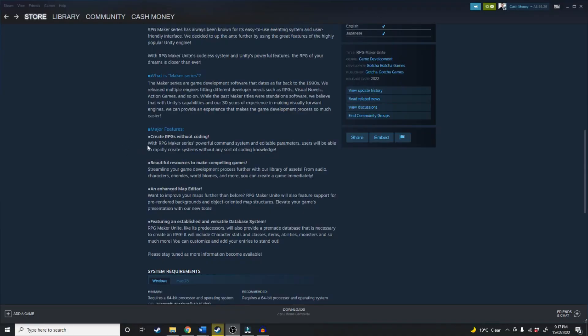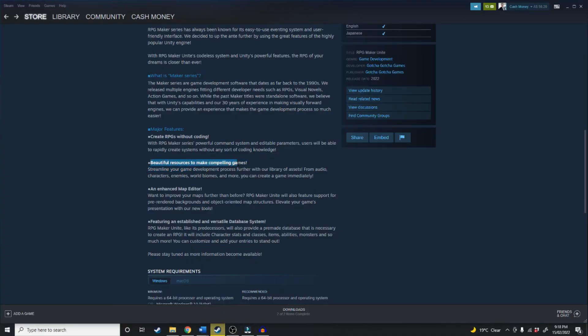Now I want to talk about the features — there's three features and one FEATURE. First: create RPGs without coding. With RPG Maker's powerful command system and editable parameters, users will be able to rapidly create systems without any coding knowledge. Usually RPG Maker has that — that's the plus. Second: beautiful resources to make compelling games. Streamline your game development with a library of assets — audio, characters, enemies, world biomes and more. You can create a game immediately. Usually RPG Maker already has that.